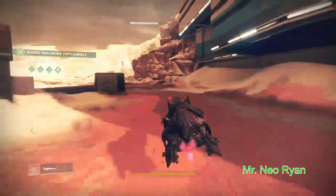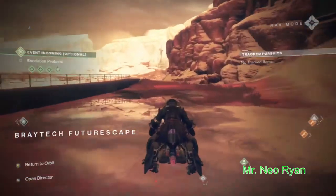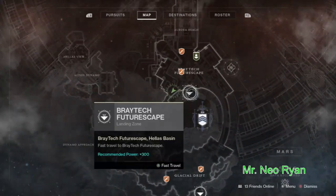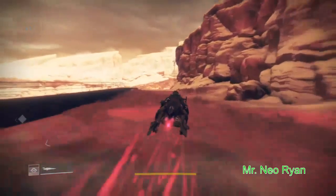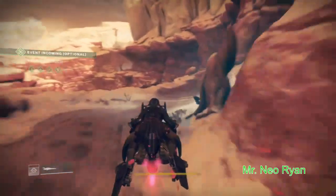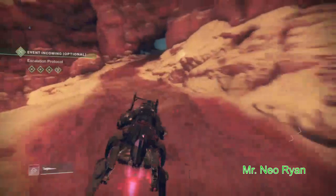I'm gonna show you how to get it real quick. You literally want to land at Futurescape — Bray Tech Futurescape — which is right here, landing zone Bray Tech Futurescape. From here we're gonna go, just follow me. I'm gonna try to bypass as many enemies as I can because nobody wants to see that.